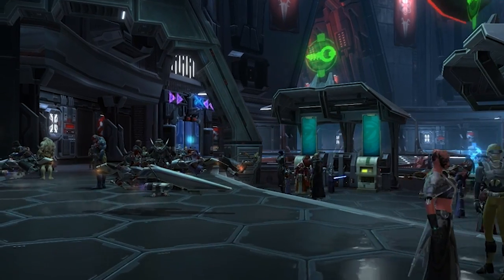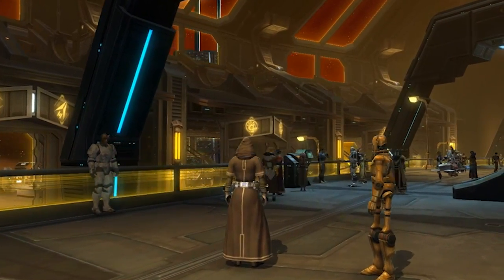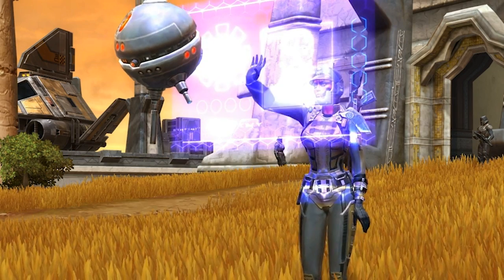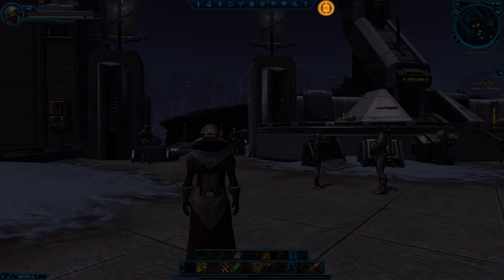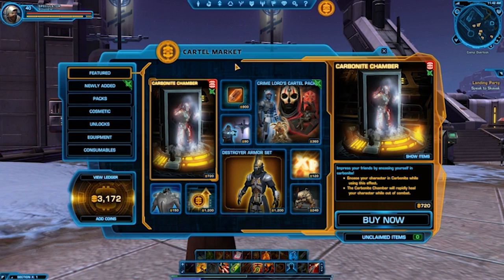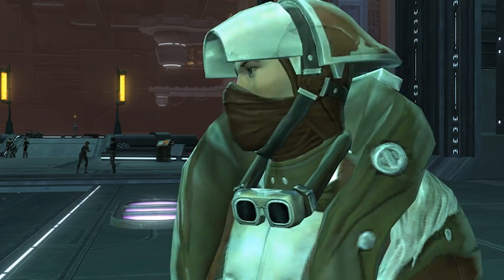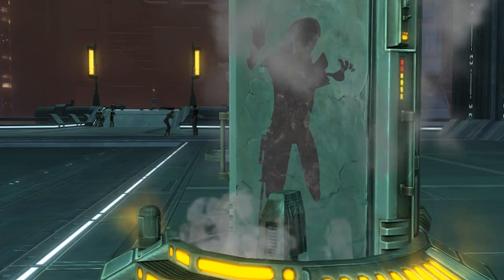Hi, this is Blaine Kristine, senior producer at BioWare Austin. What makes the cartel market unique in our new free-to-play option within The Old Republic is the fact that it can be accessed anywhere — just click on the cartel coin icon at the top of your screen, it opens up our in-game store, and you're able to spend our new virtual currency called Cartel Coins to purchase all kinds of fantastic items in the store.